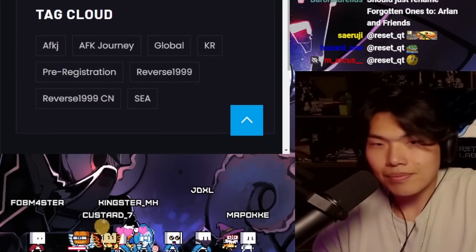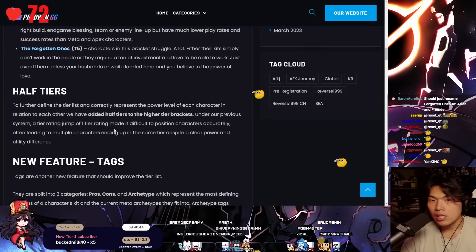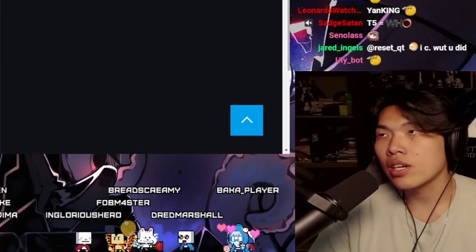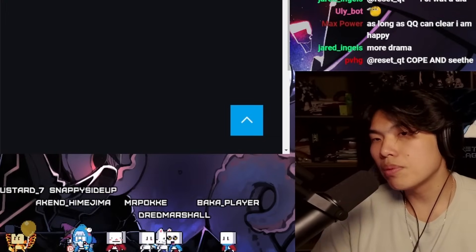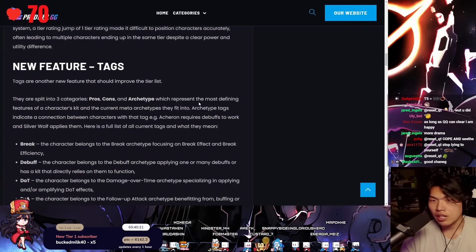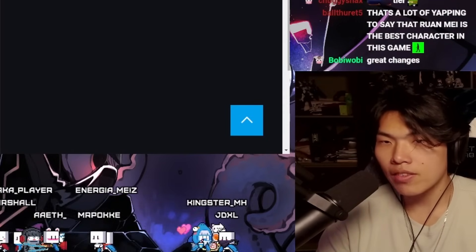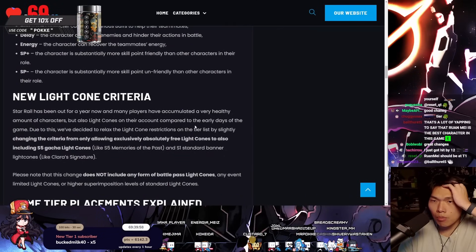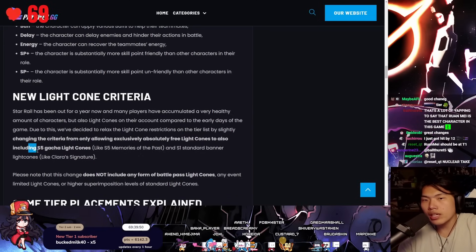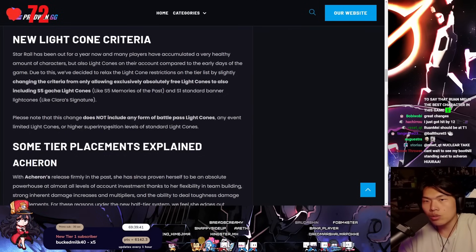To further define the tier list, they have added half-tiers. A full tier rating jump made it difficult to position characters accurately, leading to multiple characters in the same tier despite a clear power difference — like the previous S tier with Ratio, Seele, and others. They've also added feature tags split into three categories: pros, cons, and archetype. For example, Acheron requires debuffs and Silverwolf supplies them. Light cone criteria has also been relaxed to include S5 gacha light cones like Memories of the Past and standard light cones, but not battle pass or limited light cones.